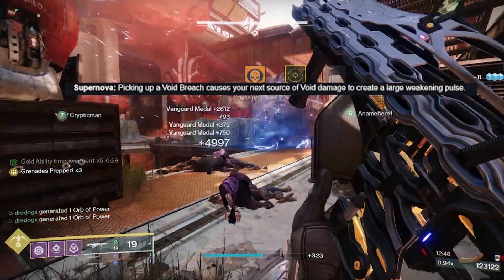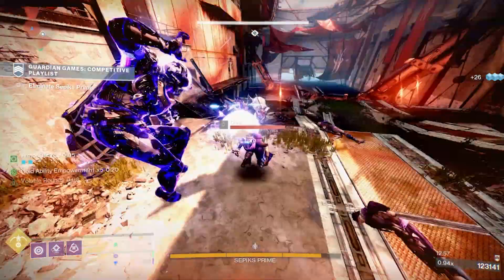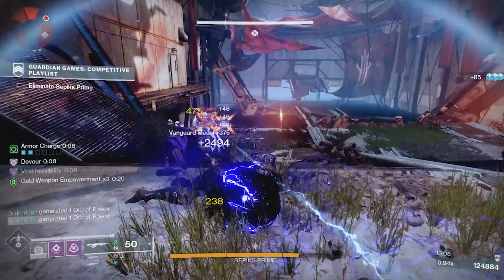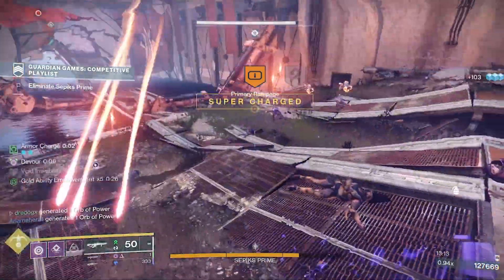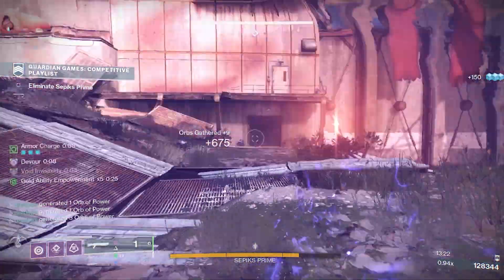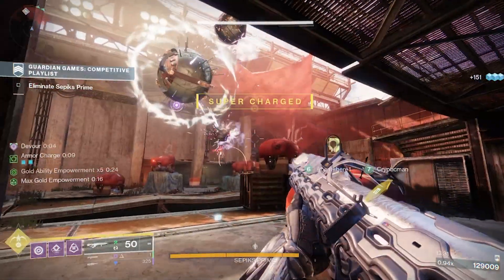Supernova: picking up a Void Breach causes your next source of void damage to create a large weakening pulse. This is going to be pretty nice on a void build — Sentinel Titans, Gyrfalcon Hunters, and Warlocks using that Column 3 perk all benefit. It's any void damage source, so weapons and abilities both qualify. That's going to be nuts. I imagine it's one-and-done even if you pick up two Void Breaches, but it's still pretty good. Curious if it has a cooldown too.